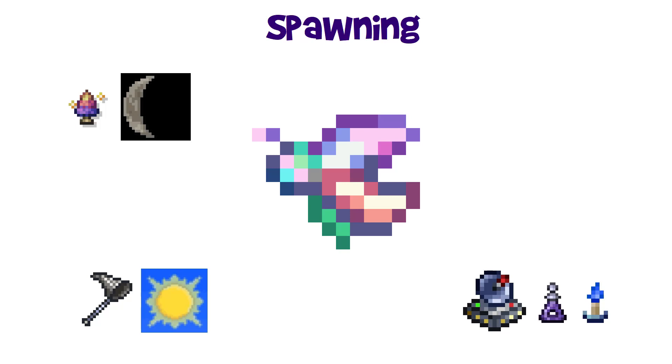It's easier to summon her in the Halo since that's where the Prismatic Lacewings spawn naturally. If she is summoned during the day, she will despawn at nightfall. On the other hand, if she's summoned at night, she will never despawn, but she will still become enraged once day begins.